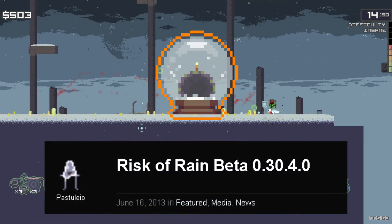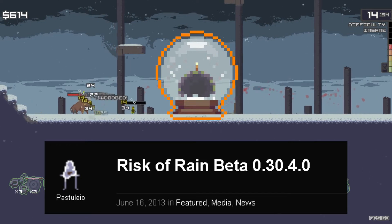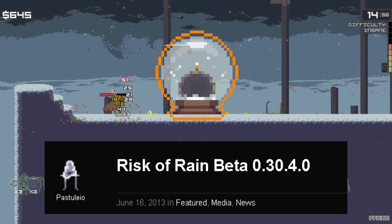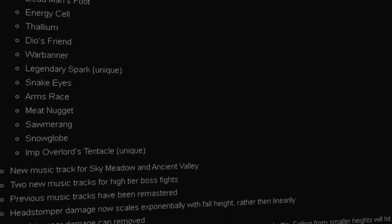Starting with the snow globe, it was added in the 0.30.4.0 edition of the beta. This update launched around the 16th of July 2013 and stands as one of the bigger content updates which the game received in the beta.